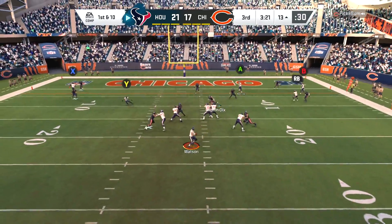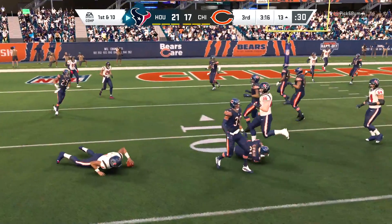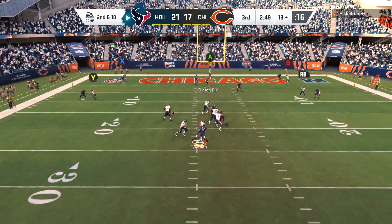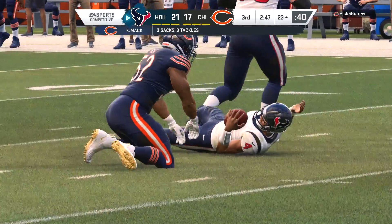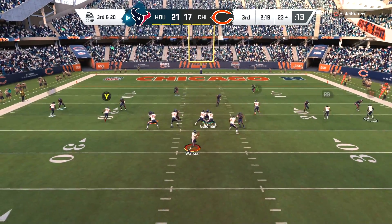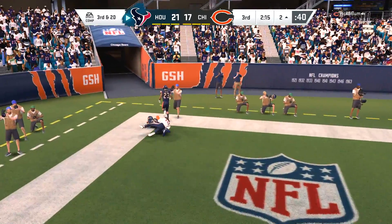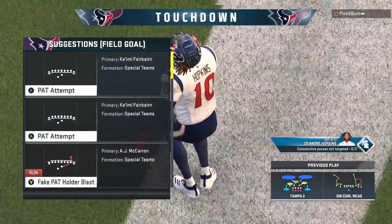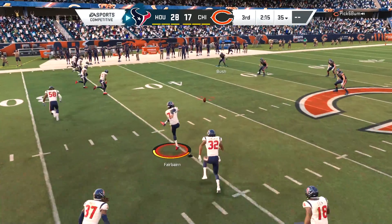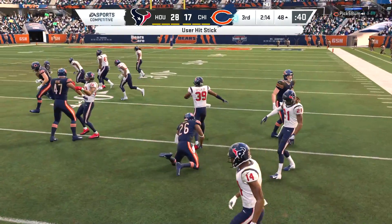My opponent once again puts his hands in the cookie jar — this time it's going to be Colvin with the interception. Can we get back-to-back pick sixes? I tried, but Kyle Long brings us down at the 13-yard line. We need 20-yard gains with DeAndre Hopkins so I'm considering trying to knock myself back a couple of yards. Khalil Mack helped me out with that. We get the pass off quickly to Nuke — that's a touchdown! That will not only knock Khalil Mack out of the zone but put DeAndre Hopkins in the zone. Check and check!